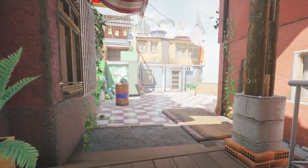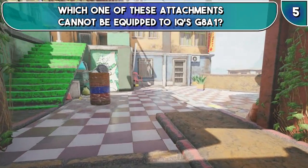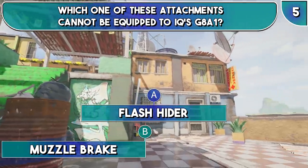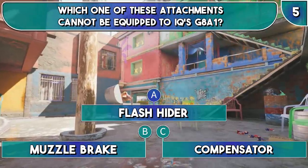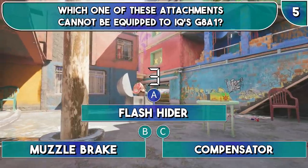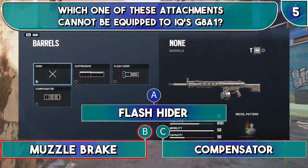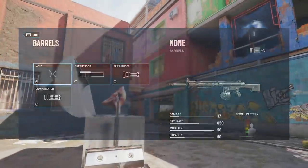On to question 5, and this question is on in-game loadouts and attachments. Which of these attachments is not an option for IQ's G8A1? Is it A, the flash hider; B, the muzzle brake; or C, the compensator? Remember, the question is which one of these is not an option. Did you get it? Well, the answer is B — the muzzle brake is not a barrel attachment option for IQ's G8A1. So how are you doing so far?